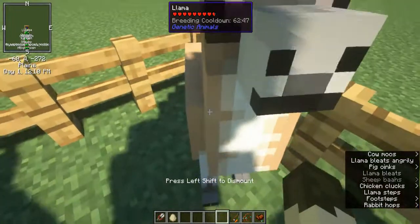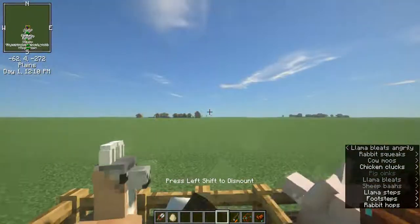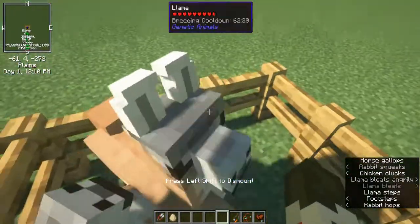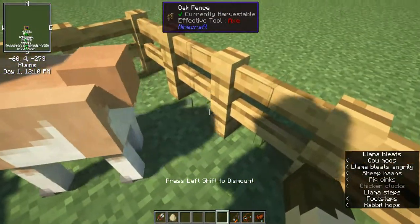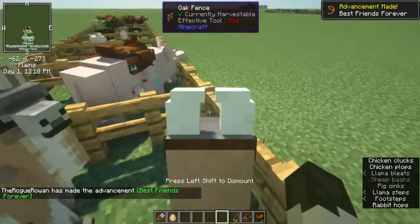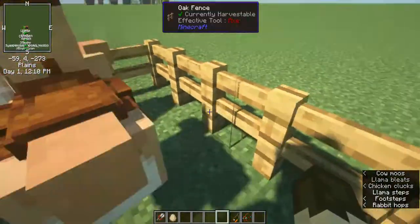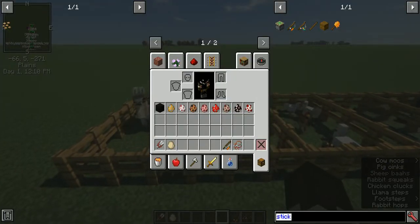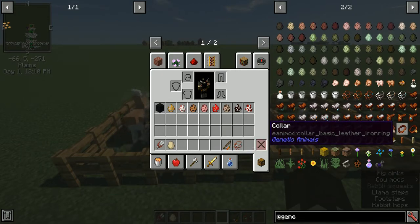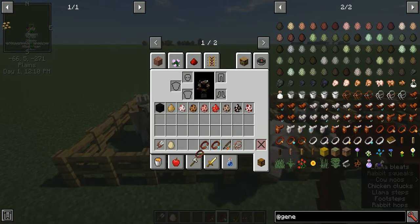The llamas I believe still have to be tamed — I think they have to be tamed in vanilla too. Let's see if we can tame one real quick. I think you can put a bridle on it without it being tamed — and you can even control it with that. Tamed llama! The other thing that comes with Genetic Animals is collars. There are just regular collars, collars that have a little iron ring on them, and then there are bell collars.